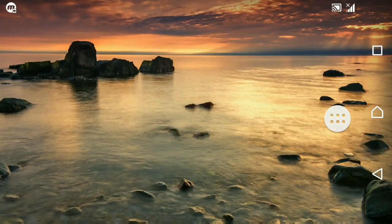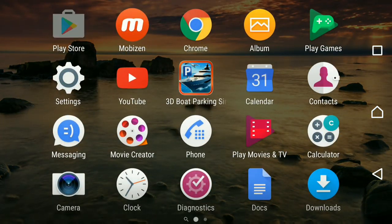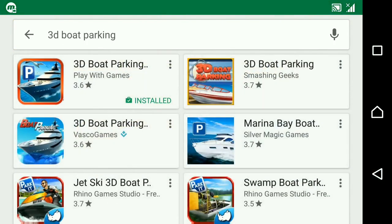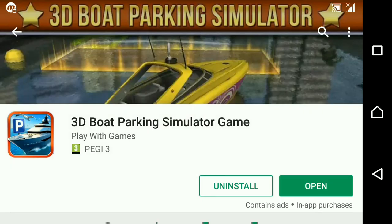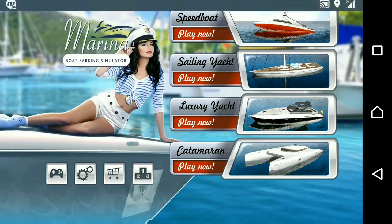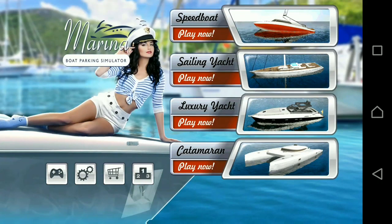Hi everyone! Today I will be installing a 3D Boat Parking Simulator by going to the Play Store. It's the first app which comes up when you type '3D boat parking'. You just have to click on it and then click Install. Since I already installed it earlier, I will click on Open.